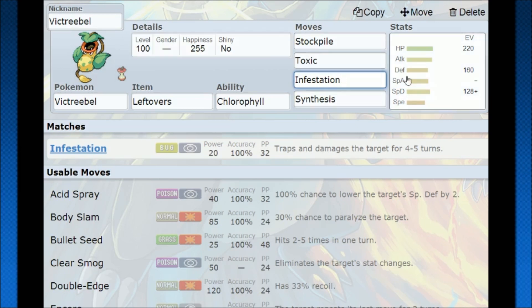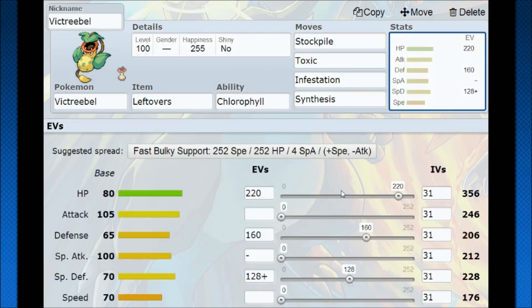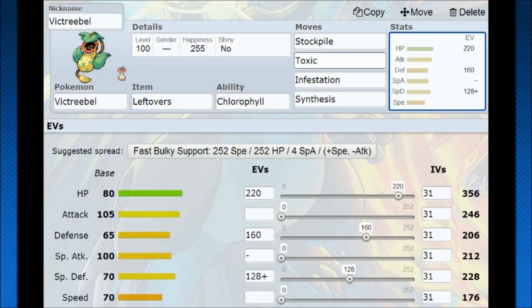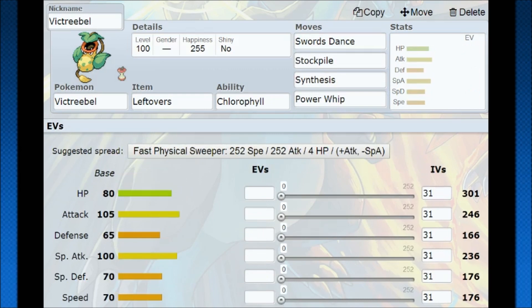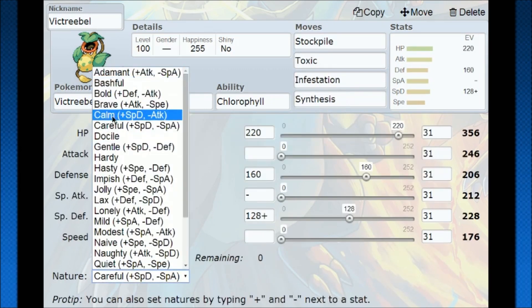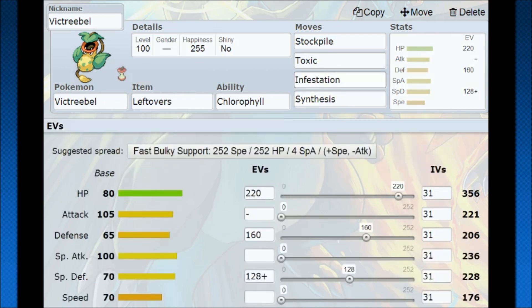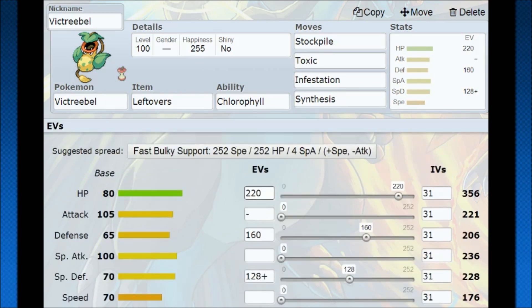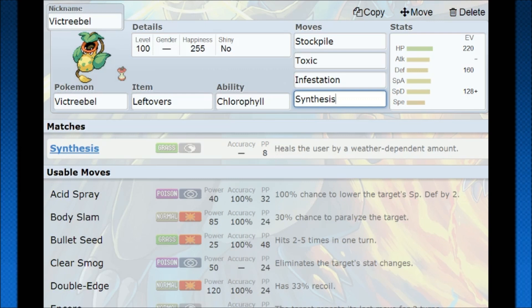You have some real potential with that on Victreebel. Looking at the EVs: your special defense is higher, so go with the Careful nature to lower special attack on the physical set. For the Toxic/Infestation set, you want the Calm nature since you're technically getting a little extra damage from Infestation. I was thinking 252 HP, balancing out between the defenses, really trying to get that defensive boost up. If you can get to two Stockpiles, you're probably going to be able to out-Synthesis heal your opponent.